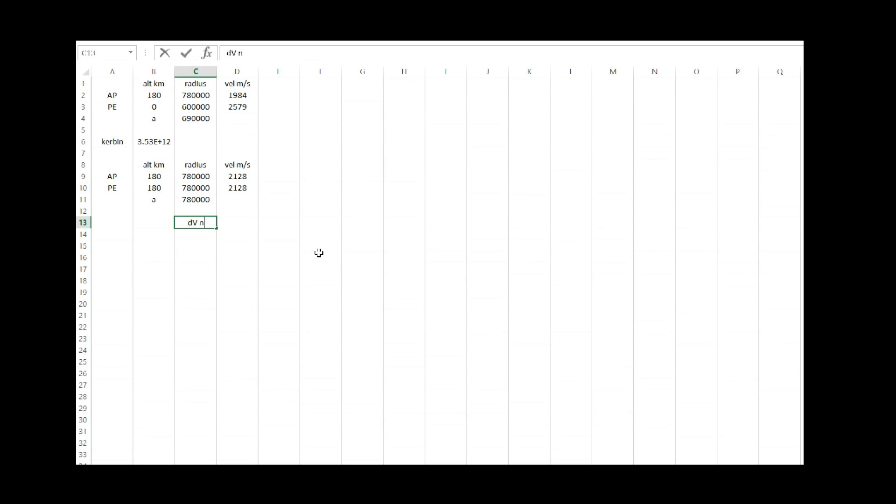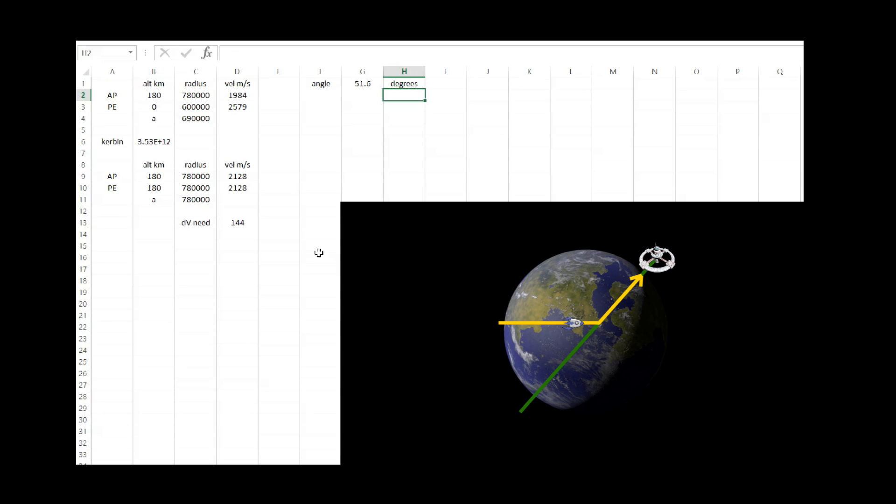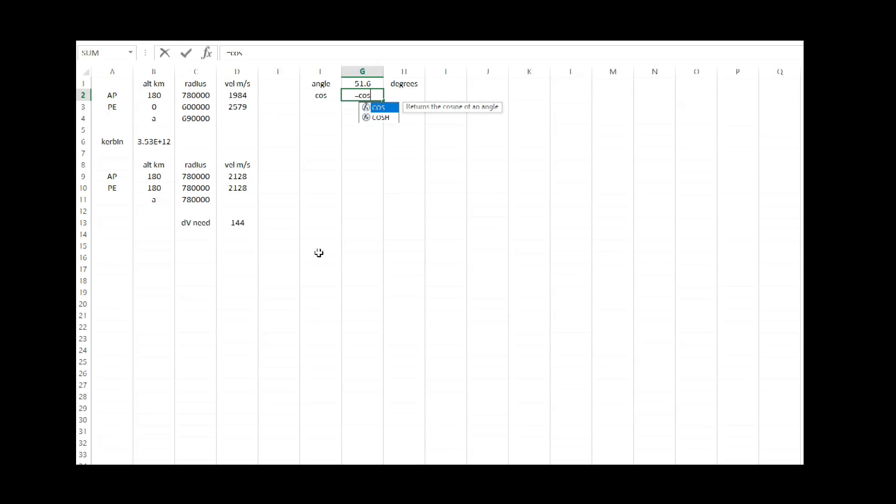If we subtract those two — the speed we want to be going minus the speed we are going — we get 144 meters per second needed to circularize from a 180 by 0 orbit to 180 by 180. But what if we have an angle of 51.6 degrees difference, where we were flying east and then hit the station's orbit needing an inclination change — how much would that cost? We're going to need to know the cosine of that angle. We can use a formula for an inclination change all by itself, just for curiosity, though we're not actually going to have to do this since we'd be changing our altitude at the same time.